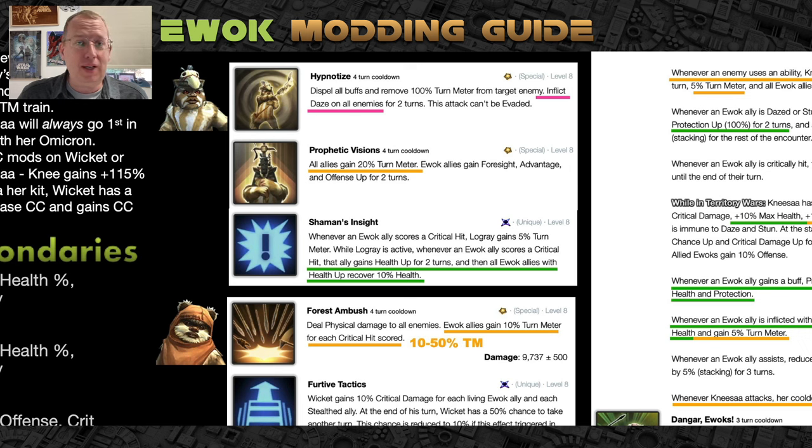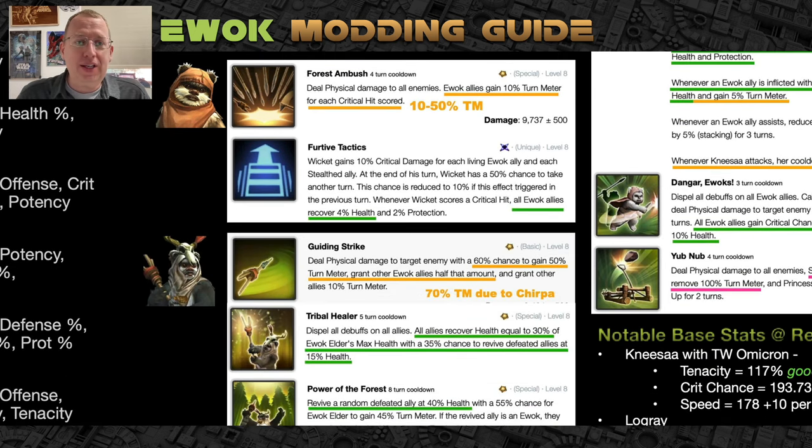Logray: all allies gain 20% turn meter — again why you don't need to mod Ewoks to be super fast, because they generate their own turn meter. On a critical hit, that ally gains health up for two turns — health up gives 15-25% more health. All Ewoks with health up recover 10% health. If you mod for protection, you invalidate that entire line. There's also a pink line — pink represents a potency requirement — Logray inflicts enemies with Daze, so he wants potency and health.